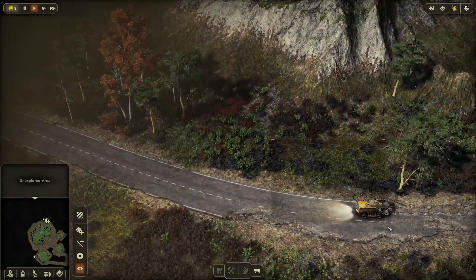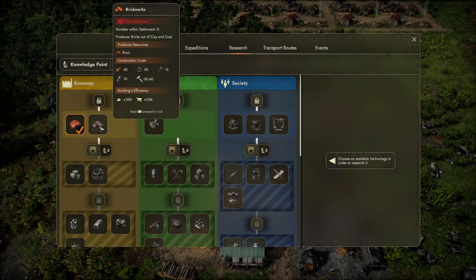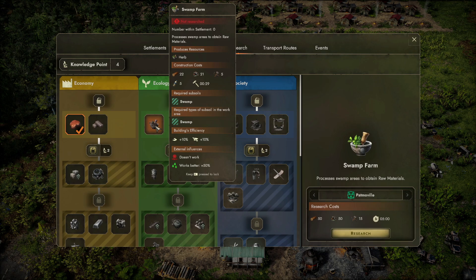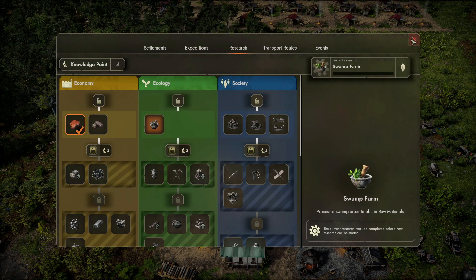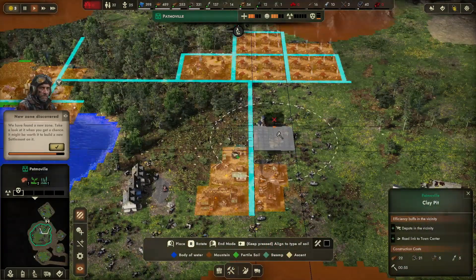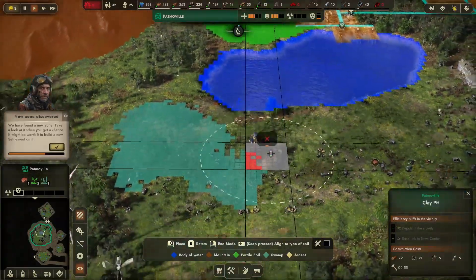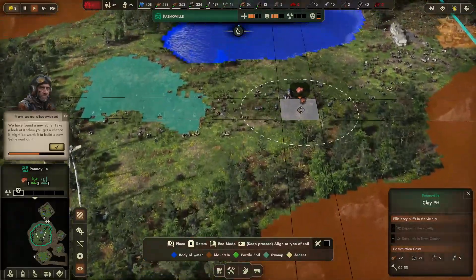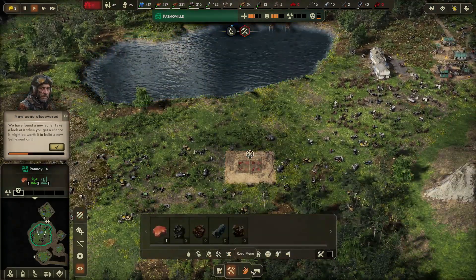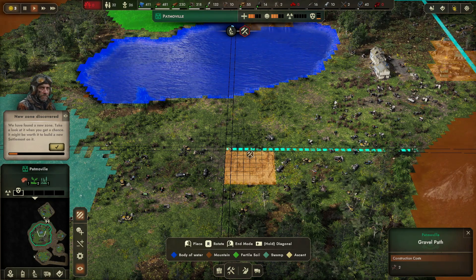Back in town, we can now see all our research options. We don't have clay yet so we can't research that, but we can research swamp farming — let's do that. We also found a new zone, so let's make our clay maker and build a new settlement on it to get the clay going. The clay is in this zone — just a matter of finding the icon.